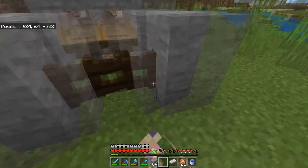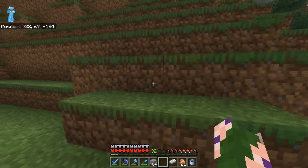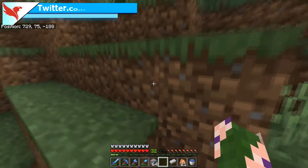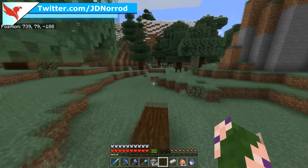I landed a pretty good pickaxe: Unbreaking 3, Fortune 3, Efficiency 4. Kind of lucked out on that one. What I want to do is we're going to come around to the backside of this mountain. I haven't actually picked a spot. I was looking at one spot, there's one spot that I kind of liked, and then another spot that was kind of okay.